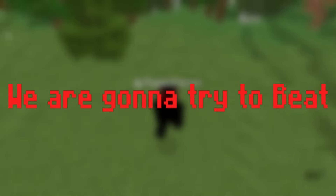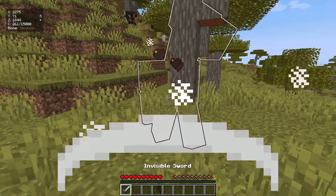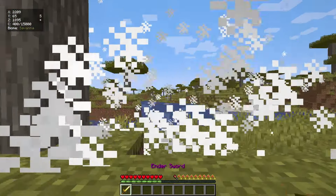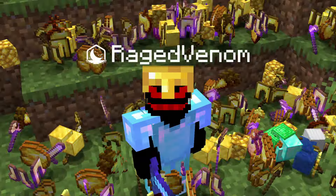In today's video, we are going to try to beat Minecraft, but there are custom swords. These custom swords have insanely OP powers and abilities that can either kill us or make us OP and help us to destroy the Ender Dragon. Watch the whole video until the end to find out if I could beat the Ender Dragon or not, and all the powers and abilities of all the custom swords.